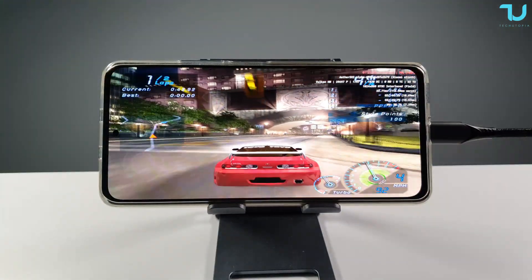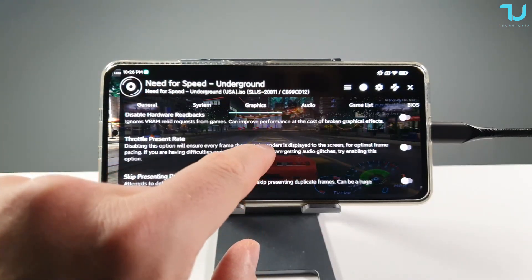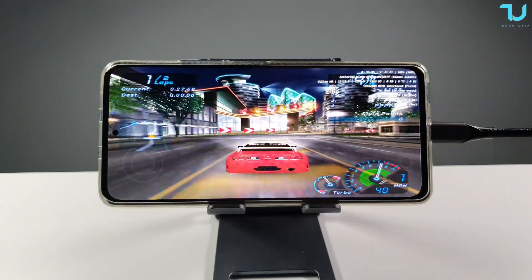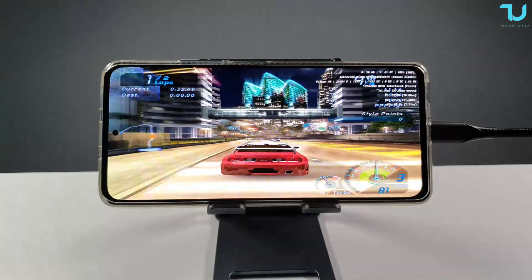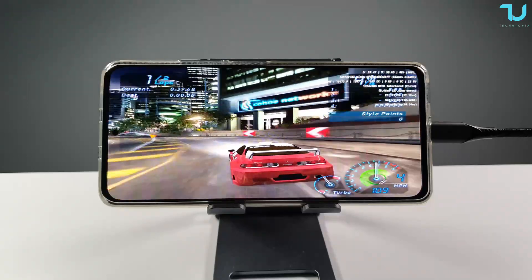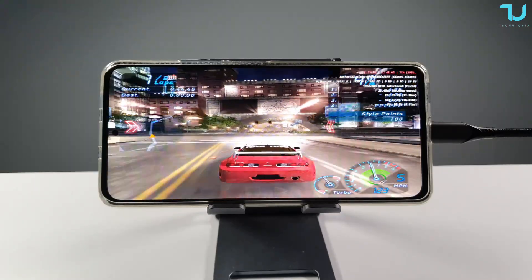Now we're going to run it at 2X resolution. Testing Vulkan 2X resolution — just a reminder that I disabled those options down there. Let's go — 2X resolution, Vulkan API, Poco F3 running full speed, but I think there are occasional FPS drops. Let me check — yes, there was definitely an FPS drop there.